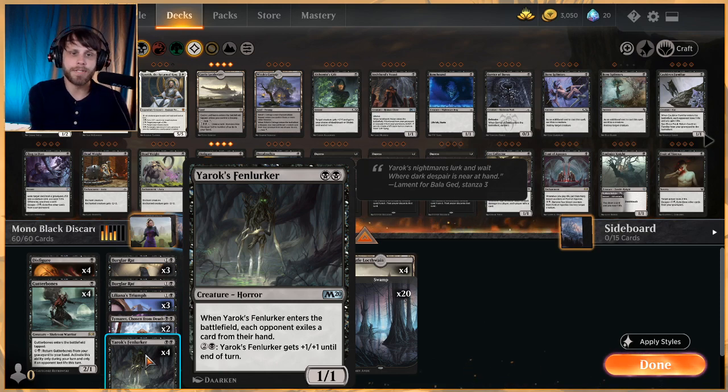Yarach's Fin Lurker is a one-one for two — each opponent exiles a card from their hand when it enters play, which is perfectly fine and again devalues their hand. It's also a nice beater, acting as a mana sink: three mana for a +1/+1 to just get in for damage.